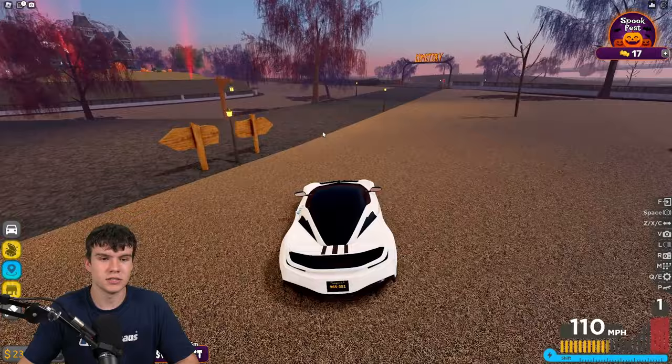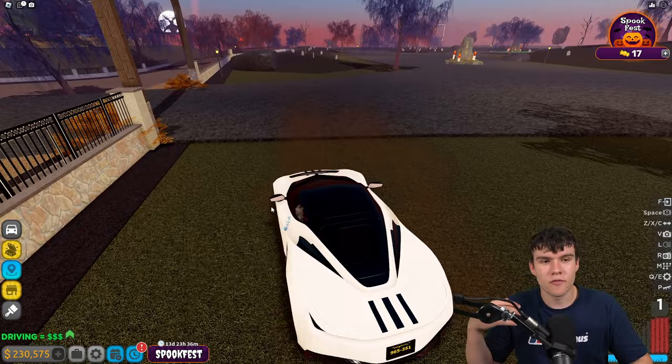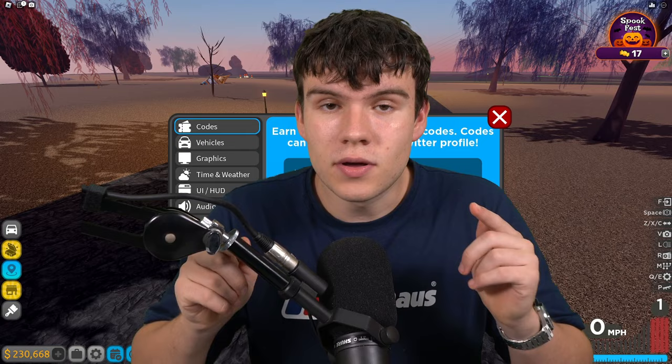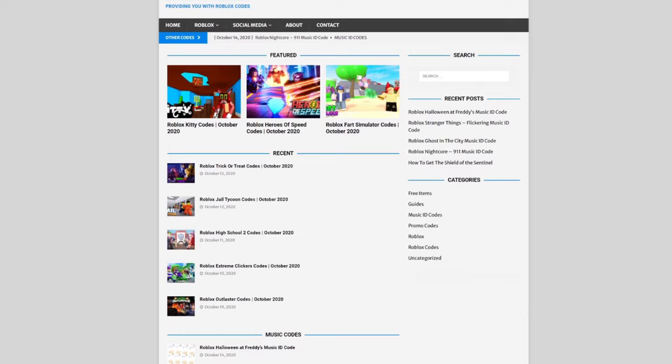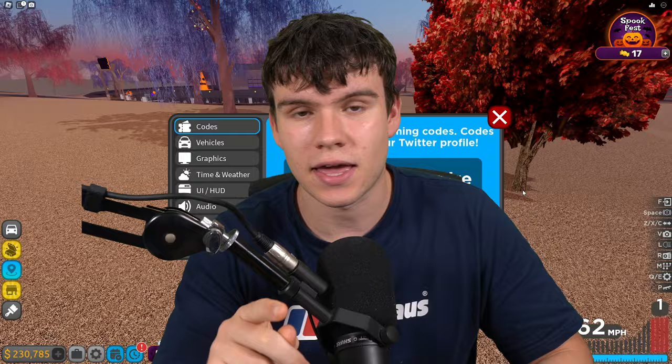Now let's get into the working codes — long overdue! To claim codes in Driving Empire, go to the left and click the Settings button, then the code menu will come up. Also, if you're tired of watching YouTube videos just to find Roblox codes, check out rblxcodes.com — you can find game codes, music codes, and guides for over 1,000 Roblox games.